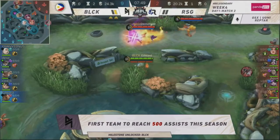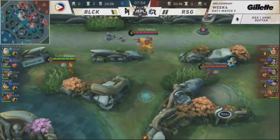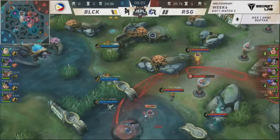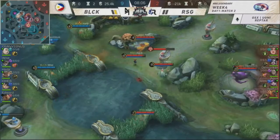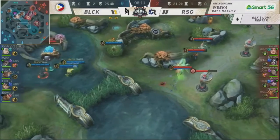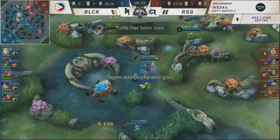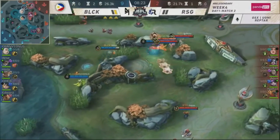And because of that team play, they're the first team to reach 500 assists this Season 8. They're showing more capabilities and making a statement. Will this be another undefeated match for Blacklist International? RSG — good point there on Demon Kite, he can really cancel off ultimates. But Blacklist is still on precision, releasing those spells and ultimates quickly on point. Range is king here for Weiss — the Death Sonata used not only for damage but also for utility.